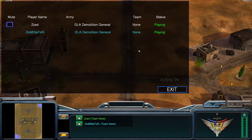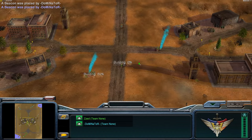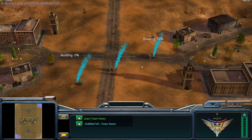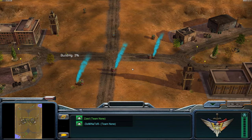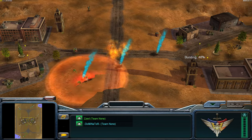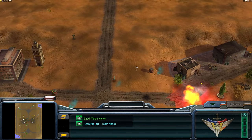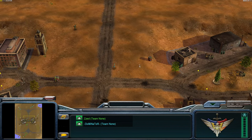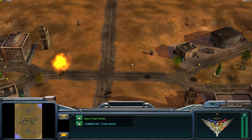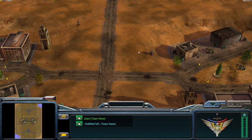Big thanks to Zed Zed who kindly came online to help me make this. We're both enemies in this game and he's currently building some demo traps. I'm going to show you how to clear these without wasting any units or money. What I'm doing is selecting my worker and building a demo trap by pressing the D key right next to his demo trap.